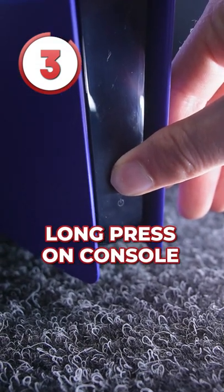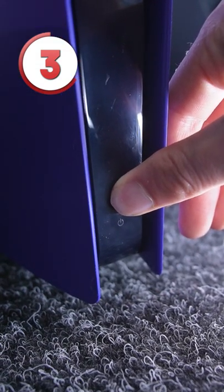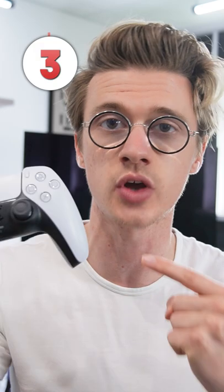At number three, if you long press on your console power button while it is in rest mode, this will do a complete shutdown, which will allow you to safely unplug the console without having to boot it back up and close it down with the controller.